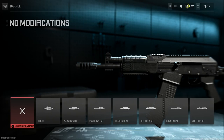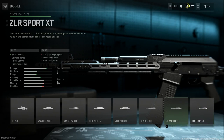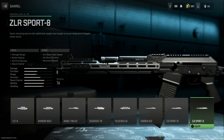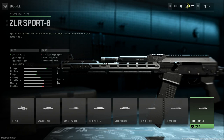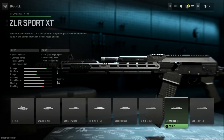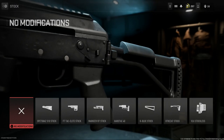For the barrel, Dissident Arms offers a 16-inch M-LOK handguard with a 19-inch barrel for the KL12. The closest options we have are the ZLR Sport XT and the ZLR Sport 8 — one is about four to five inches longer than the other. We're going with the XT, which gives bullet velocity, damage range, recoil control, and hip-fire accuracy. To more closely resemble the real KL12 Elite, we want the Sport XT. Really nice looking handguard with the M-LOK slots.